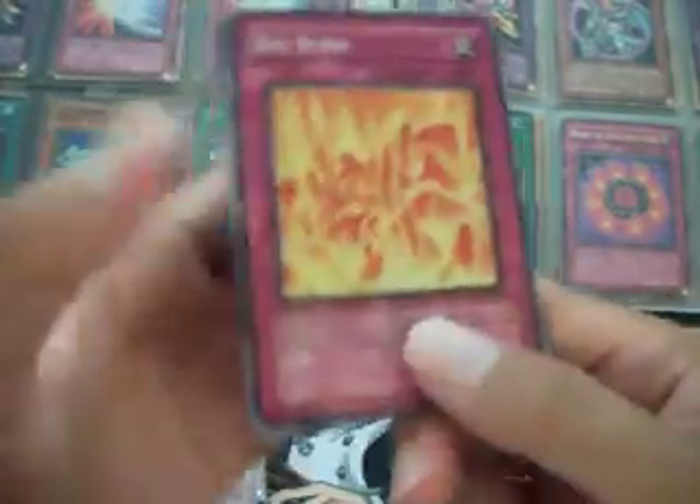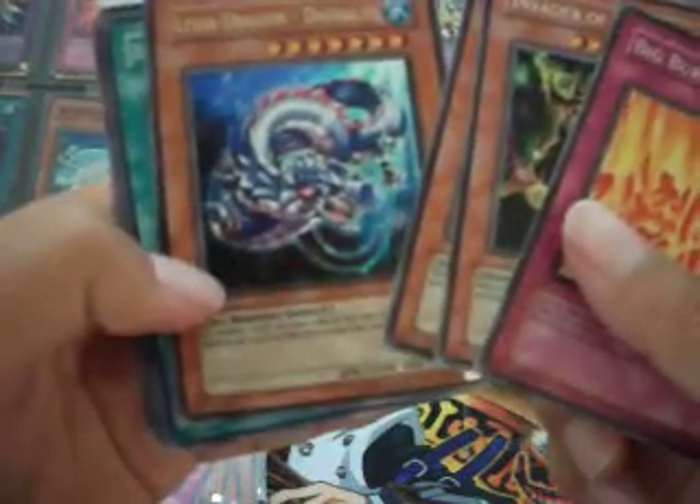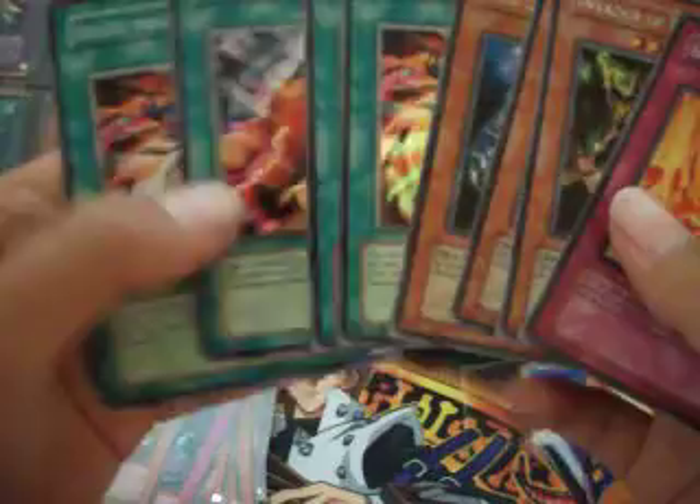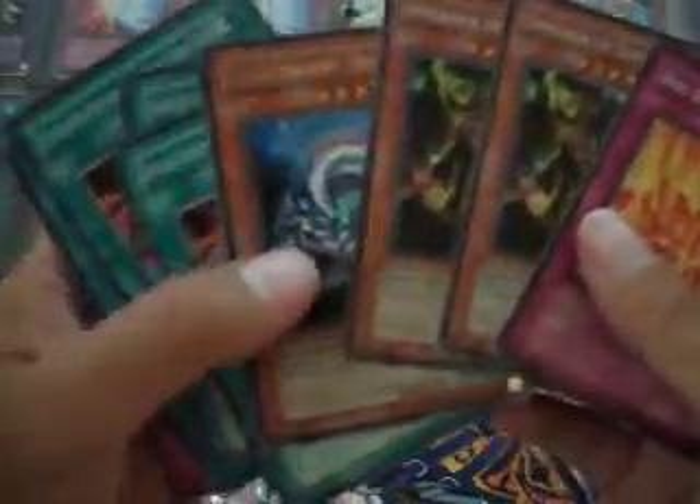Okay, recap: Big Burn, two Invaders of Darkness, Levia-Dragon Daedalus, three Dedications Through Light and Darkness, Wild Nature's Release, and a Dark Mirror Force. Pretty cool actually. The Dark Mirror Force is probably the best out of these cards.